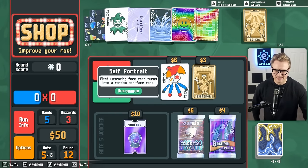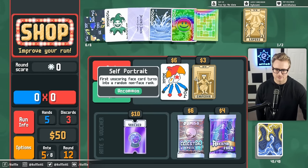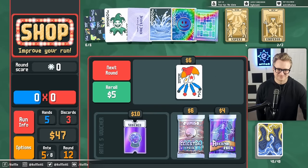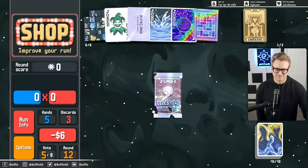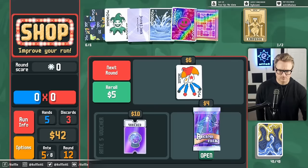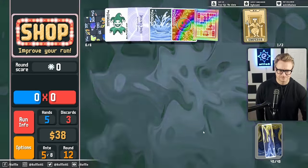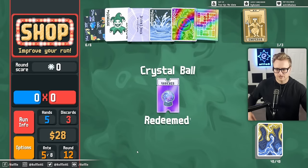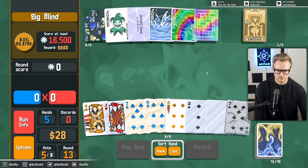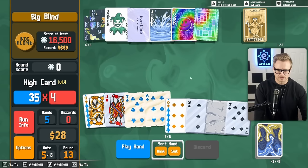What's this? First unscoring face card turns into a random non-face rank — no, that's bad for me. Pluto. These don't matter. Let's go here just so that we have it. This, this, this, this, and this.